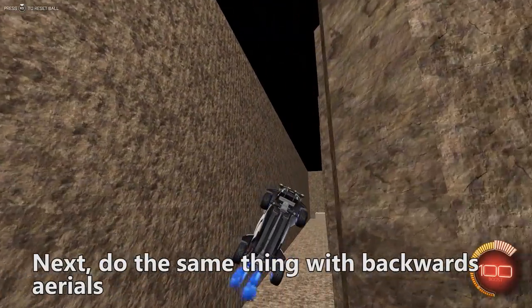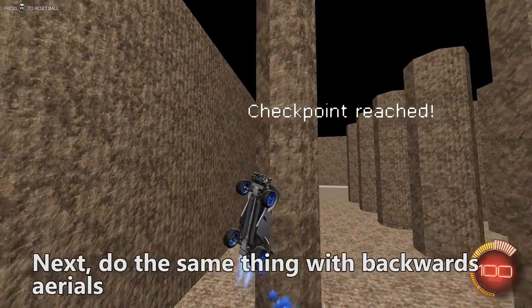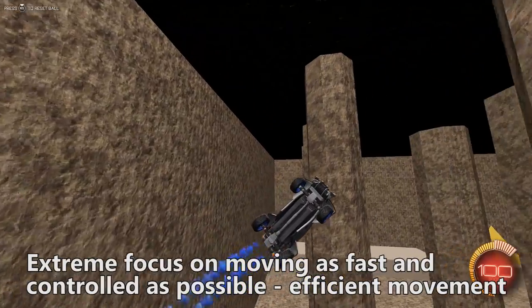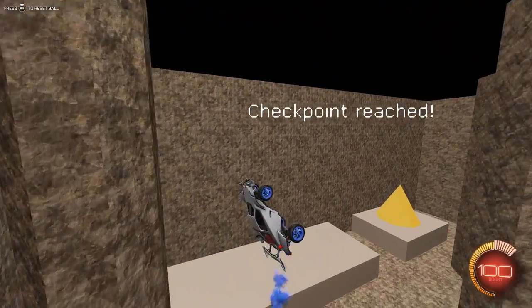I'll usually run there back and forth and then move on to drill 2: backwards aerials. The focus here is moving as fast and controlled as possible, working on efficient movement. Think about the pros and how they reach a ball so quickly, hitting it how they want to. That's the level we're working towards, so focus on that.